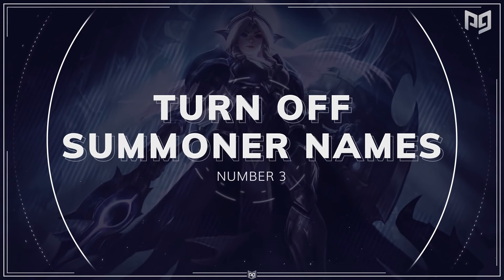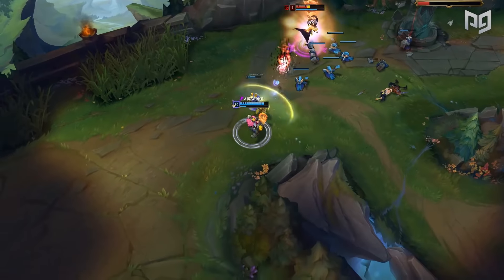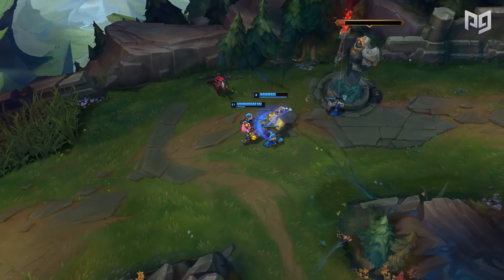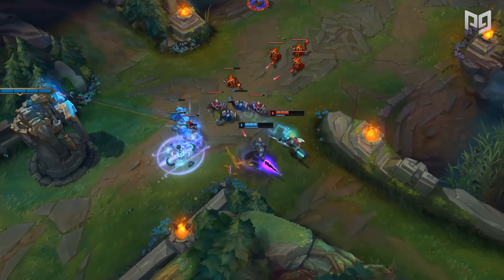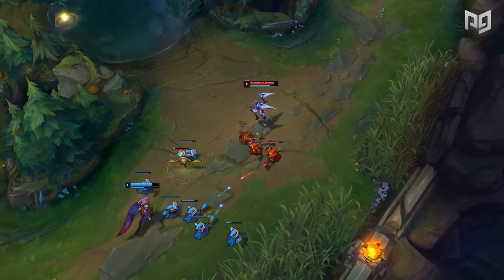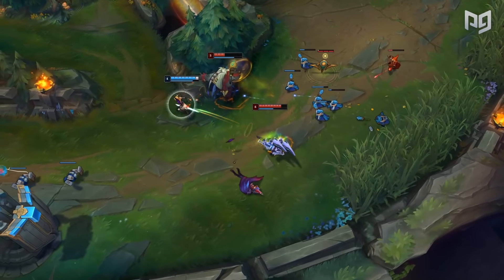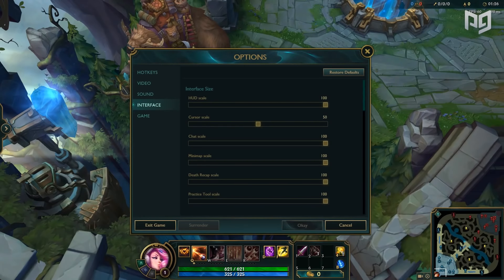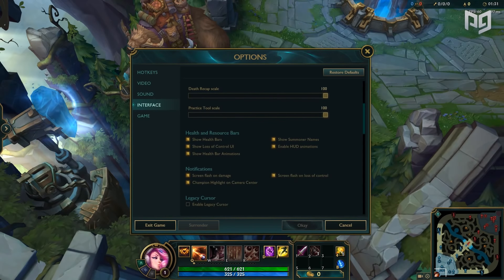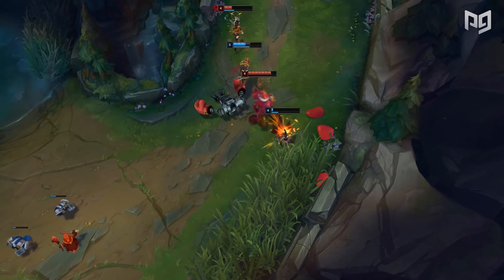Next up at number three: Turn Off Summoner Names. Many players have experienced ranked anxiety — feeling nervous during ranked games and not playing comfortably like in normals. Although there isn't a magic cure, turning off summoner names has been proven to help. Hit the full mute-all in chat and turn off summoner names — pretend everyone is just a champion and forget there's an actual person on the other side. To turn this off, go to practice tool, open settings, then the Interface tab, scroll down to Health and Resource, and click Show Summoner Names. This one is completely optional, but try it before making a final decision.